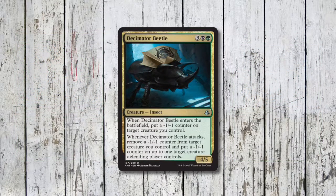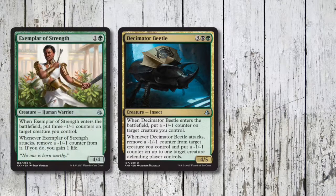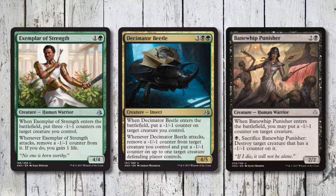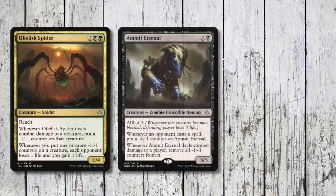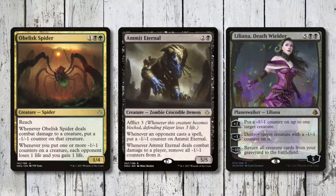Decimator Beetle helps get our creatures back up to full strength. The Exemplar gives us a little bit of much needed life gain, and Bane Whip Punisher brings some targeted removal to the table. Obelisk Spider basically extorts our opponent, which is really cool, and Ammit Eternal has Afflict, which is nasty. Then there's Liliana Deathwielder from the Planeswalker decks — you can check out my unboxing of her Planeswalker deck on the card up above.